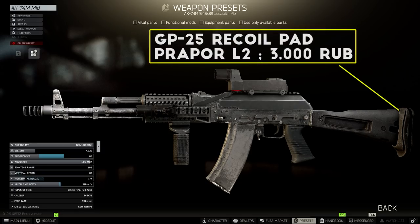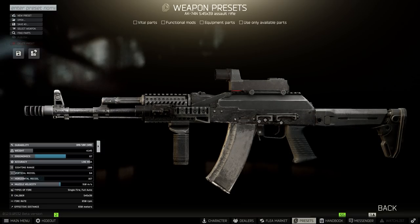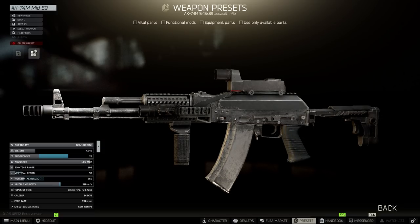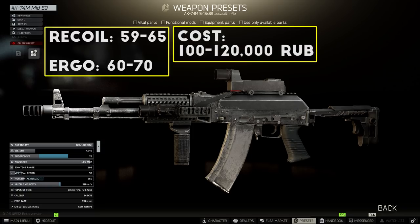For the stock, you have two options that'll work well here. First, you can just leave on the default stock and attach the GP25 recoil pad. If you want to invest a bit more, you could swap to the Zenit PT3 Classica stock on a PT-Lock adapter for extra stats in all categories. For the AK-74N, you can also use the Polymer AK stock with the GP25 recoil pad, or you can swap this out for the Zhukov S stock at Peacekeeper Level 4 for better stats all around. Finally, the last piece on the build is the RP-1 charging handle for the extra ergonomics. When this build is all put together, you're looking at around 59 recoil at the lowest and 65 recoil at the highest, depending on what variant you use and what stock you select. For ergonomics it's around 60 to 65, and the total cost is between 100 to 120,000 rubles total, depending on whether you upgrade the stock or just use the basic one with the rubber pad.